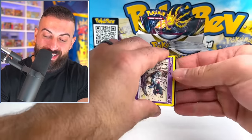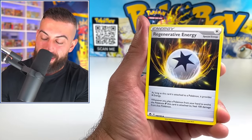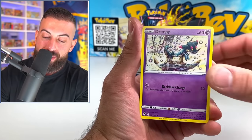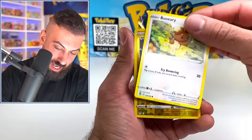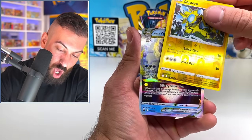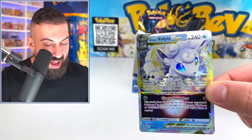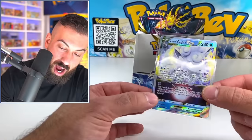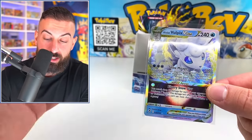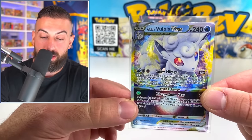I saw the code card again. There's definitely at least a holo in here or better. We got it — see if we can get a Lugia. There's six different chances to pull Lugia out of here. You're telling me we've got to get at least one today. Oh! It's the Vulpix — an Alolan Vulpix V-Star. Dang. All right, I'll take it. I know it's not the Lugia, but Vulpix is really, really nice in this set too. Vulpix is really a featured Pokemon in this set — it's literally on the front of the ETB.